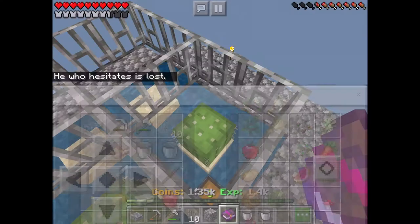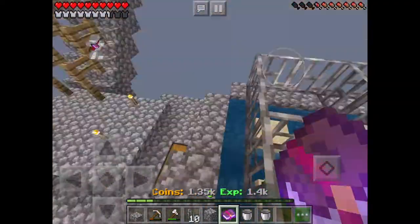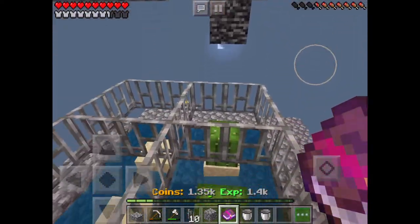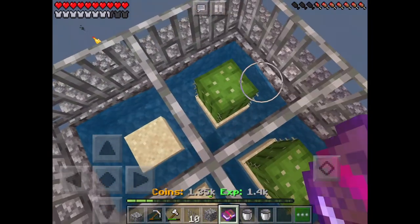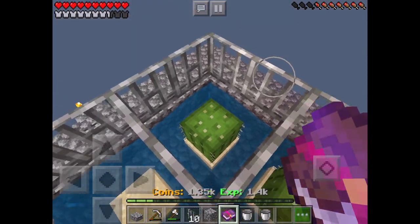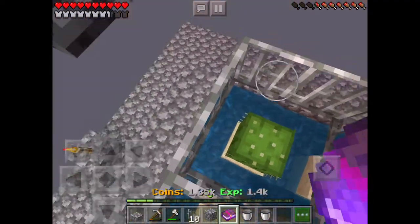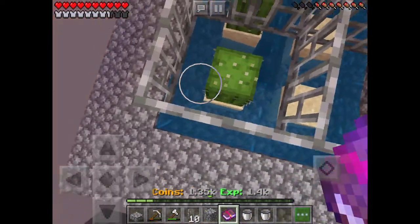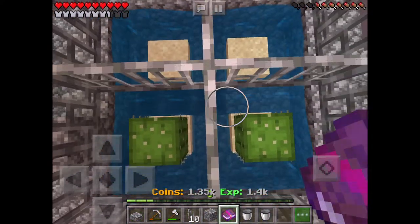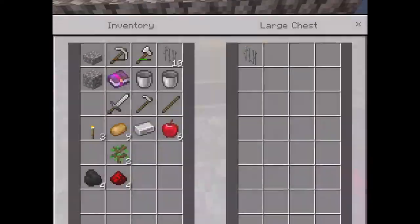Actually, never mind — it's 50 coins. I'm just going to wait until these grow. Basically, the idea of the farm is that when the cactus grows up one block, it'll hit the iron bars, and then it'll fall and get destroyed, falling down into the water, then get swept over into the middle where that hopper is. Then you have a hopper line going over to the chest right here.